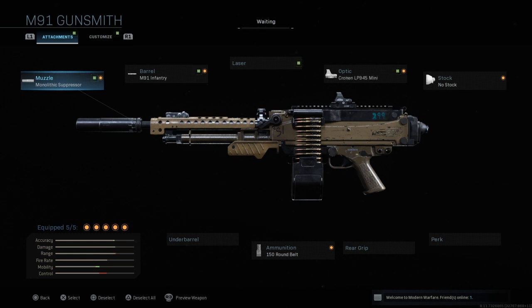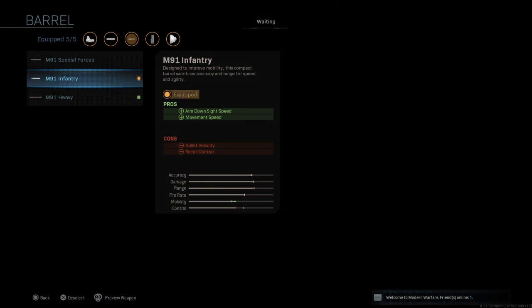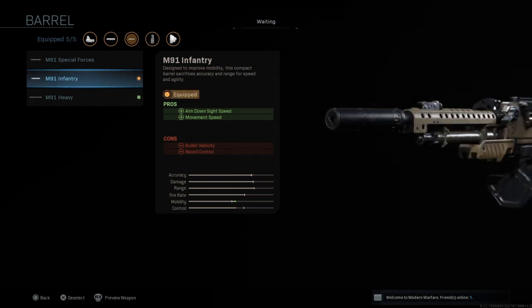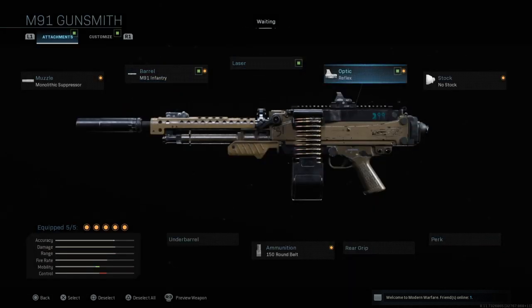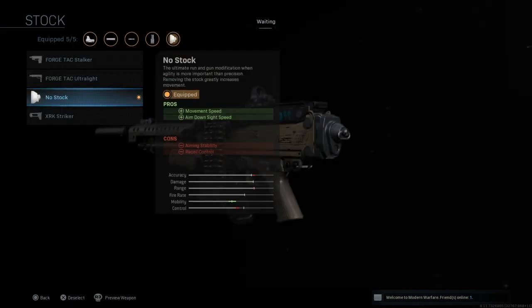Next up is the M91. I have the Monolithic Suppressor on again for sound suppression and damage range. I do strongly recommend using this suppressor on pretty much every weapon. Next is the M91 Infantry barrel, which gives this LMG a faster aim down sight speed and faster movement speed, which is very helpful because LMGs are quite slow weapons — any attachment that speeds things up will make your weapon a lot better.